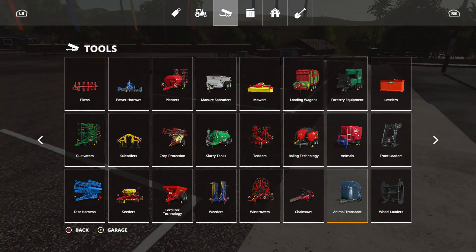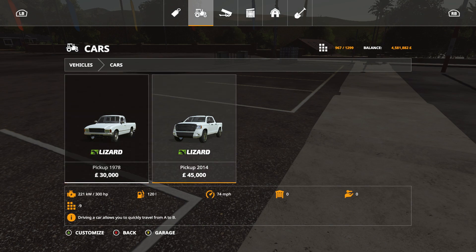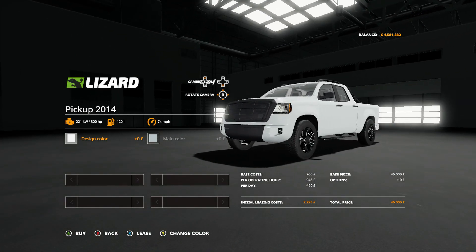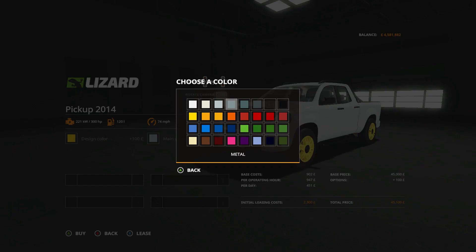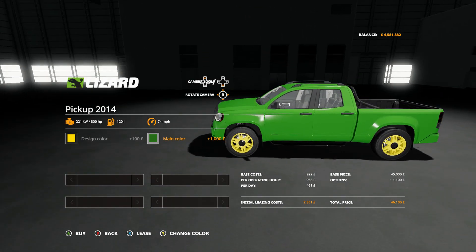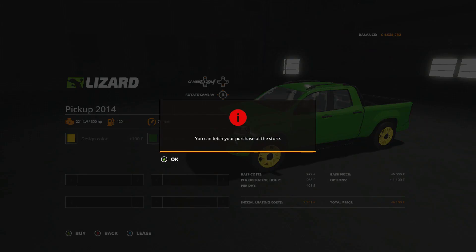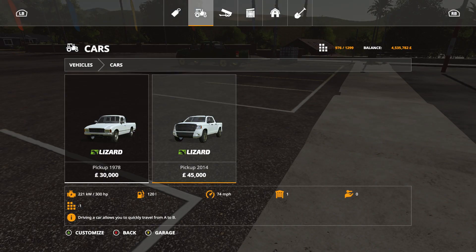So yeah we obviously want a vehicle. I think the best vehicle at the moment is going to be the Lizard Pickup 2014, £45,000. Let's customise that — we'll put it in the John Deere colors, so yellow wheels and John Deere green. I quite like that one. Let's buy that. If you disagree with the color, let us know in the comment section down below.